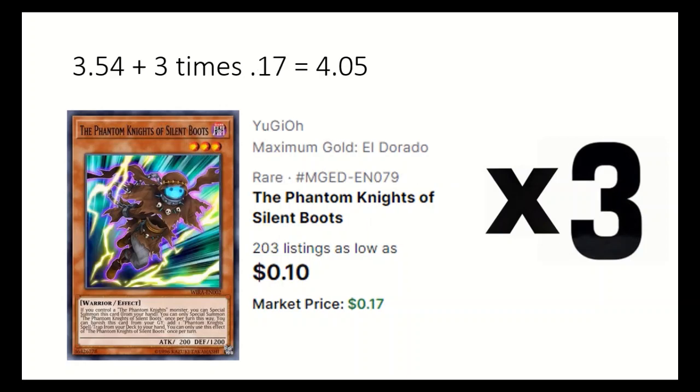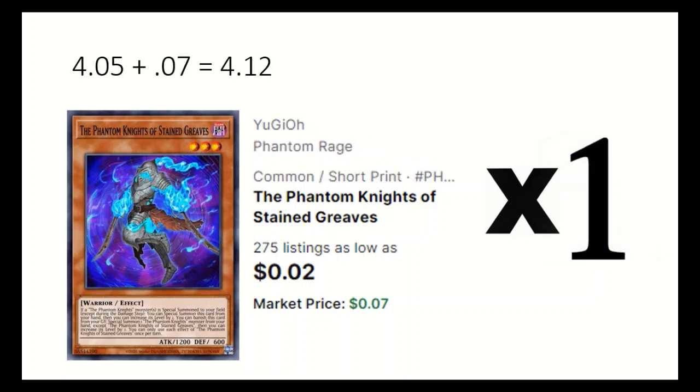3 Silent Boots, able to special summon if you control a Phantom Knight monster, and can also be banished to add a Phantom Knight spell or trap from deck. 1 Stain Greaves — if a Phantom Knight monster is special summoned, you can special summon this card from hand, and it can be banished to special summon a Phantom Knight from hand.